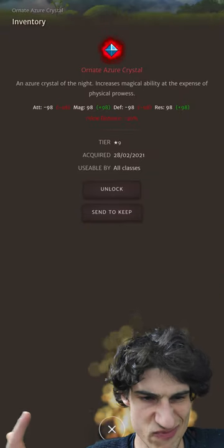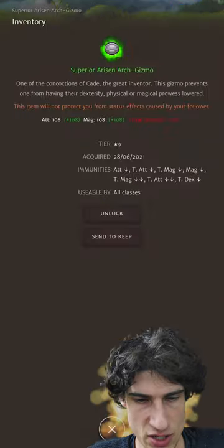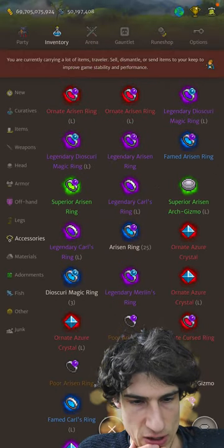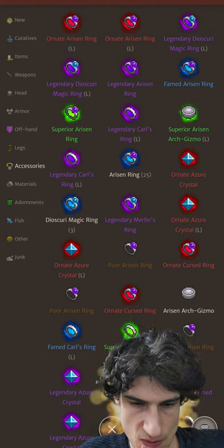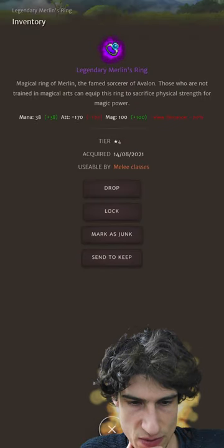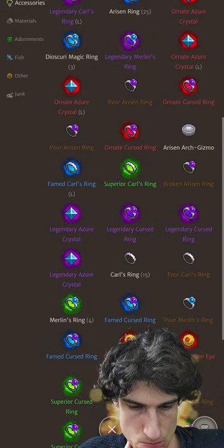Azure Crystals — 100 magic, not too bad honestly. Arisen Archgizmo — kind of event gear, I didn't know that had magic on it, that's quite interesting. Merlin's Ring — 100 magic. Wow, 100 magic at tier 4, nice item. Then you're going down to Crimson Eyes and stuff.